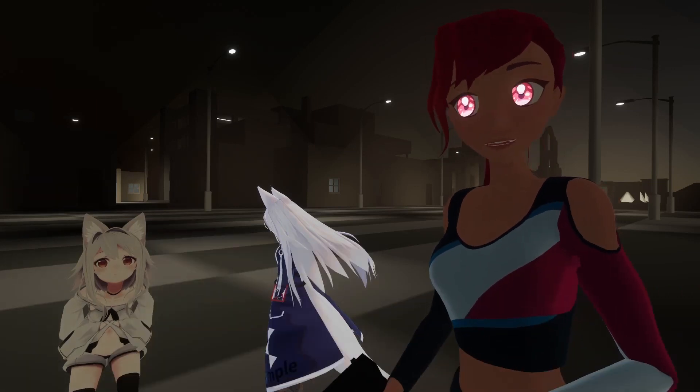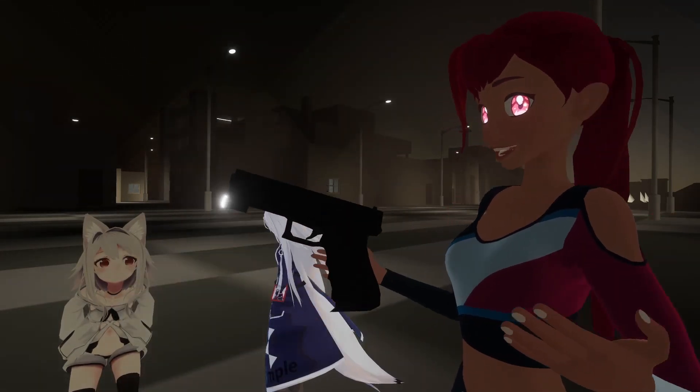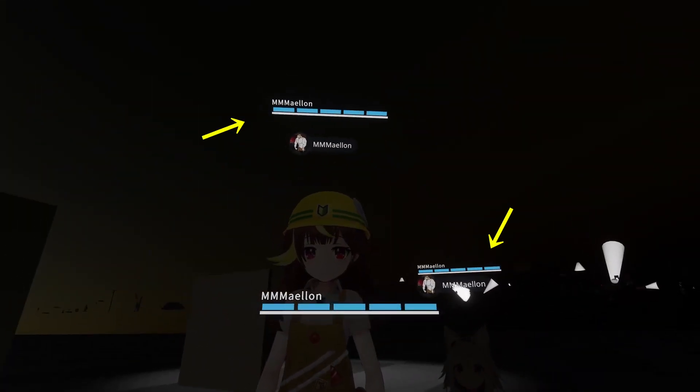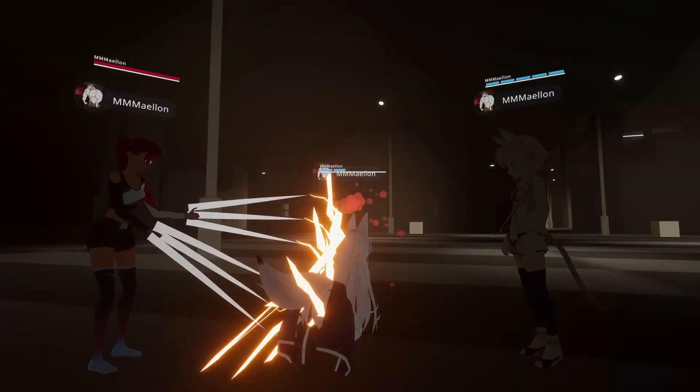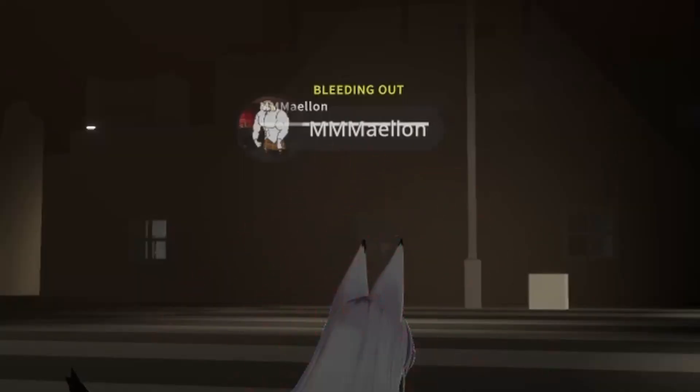The Hidden is a PvP map that splits players into two teams: humans and monsters. The humans get guns. Everyone on the human team gets a health bar with blue armor stacks. If you lose all your armor stacks you start bleeding out, which means you move really slowly and can't use any weapons.